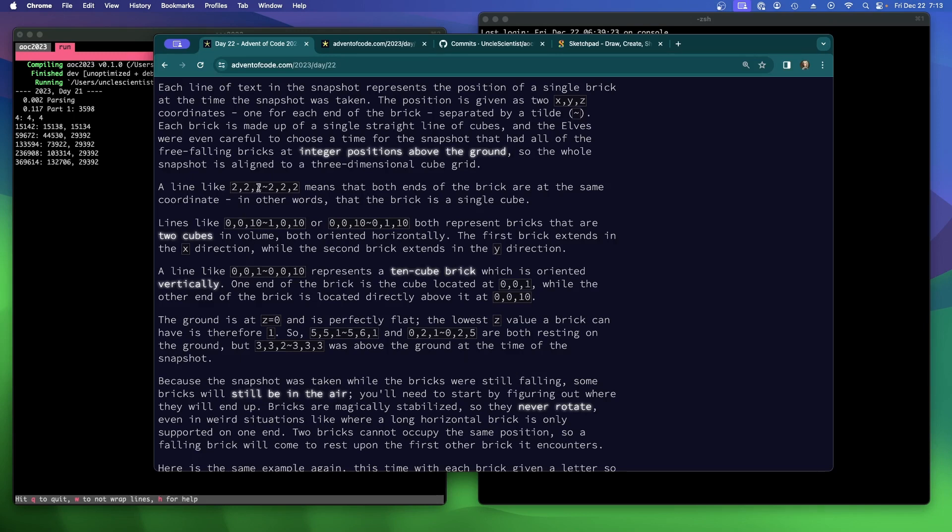A line like '2,2,2~2,2,2' means that both ends of the brick are at the same coordinate — the brick is a single cube. Lines like '0,0,10~1,0,10' or '0,0,10~0,1,10' both represent bricks that are two cubes in volume, both oriented horizontally. I think I understand how cubes work.